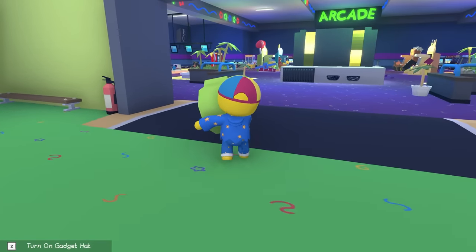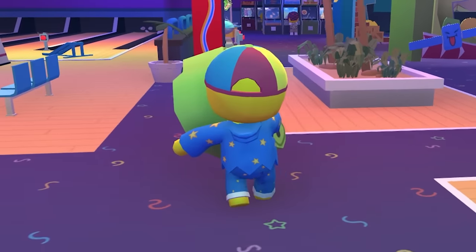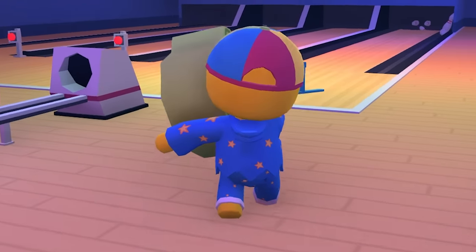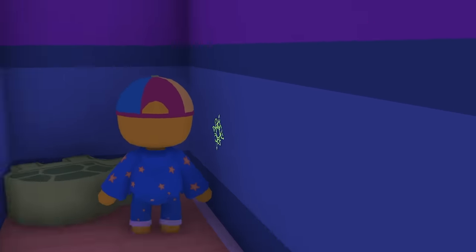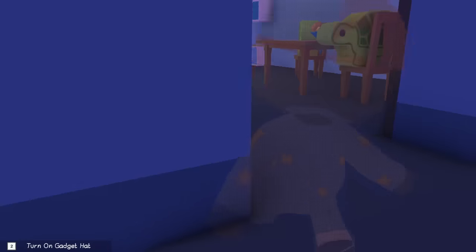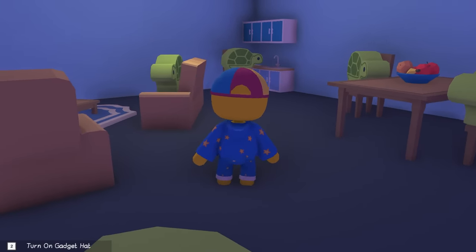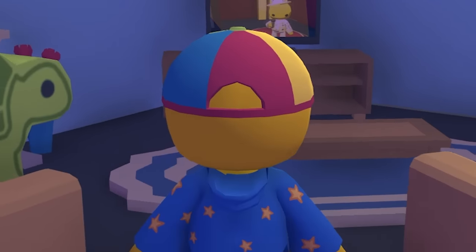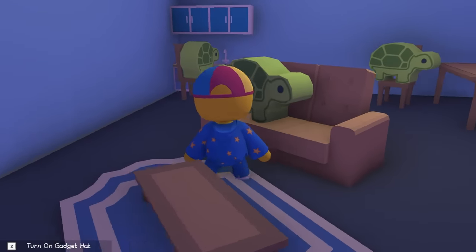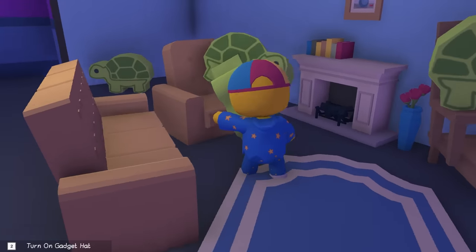Let's go take this behind the bowling alley. Let me know down below what you think it's gonna be — I think it's gonna be like an aquarium inside the arcade, because turtles, you know. Here we go — it lit up! It just opened up like a secret entrance! Wait — we actually found a secret! There's just a bunch of turtles hanging around watching the Wobbly Quiz. Wow, I beat that quiz!